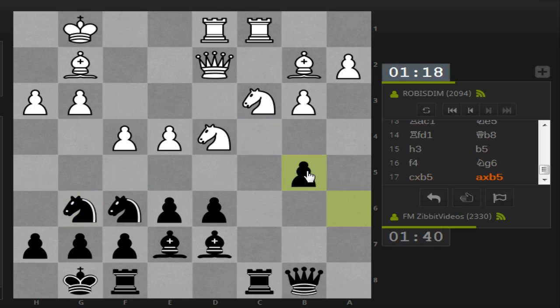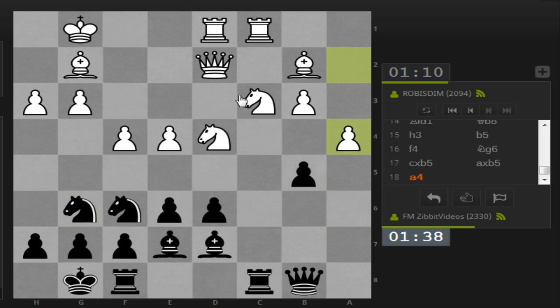Takes on D5, take back, and introduce the option of at some point going on to B4, which does undermine the Knight a little bit. Here I have to think about my options. I think I want to take just because it's only one pawn — it's going to be hard to maintain it. I think there are more tactical chances, and we're getting short on time here.